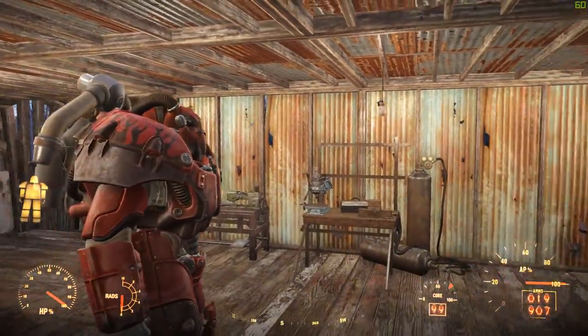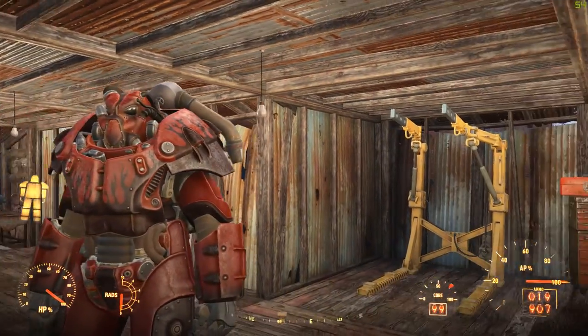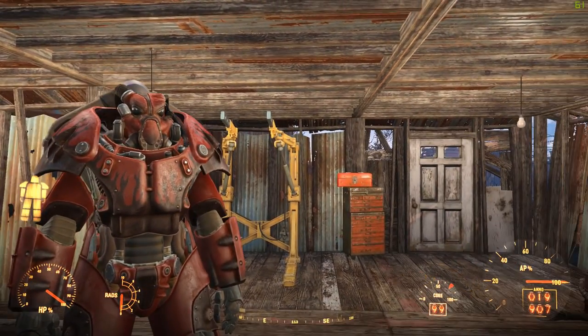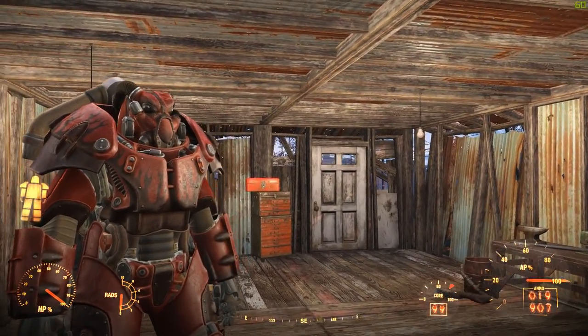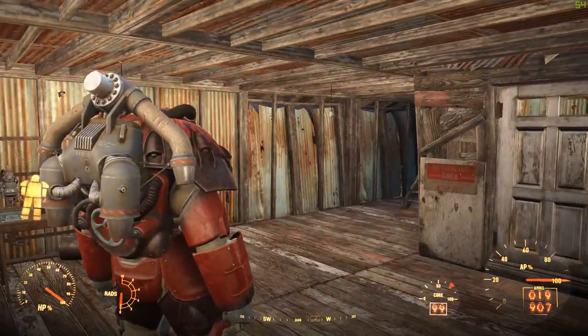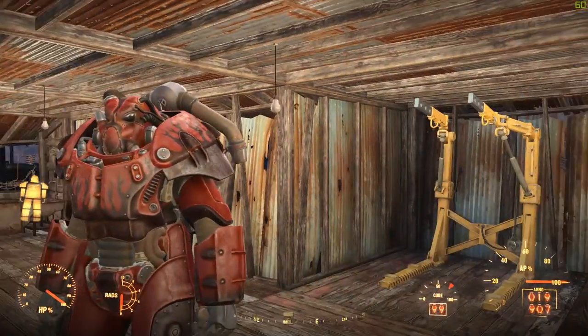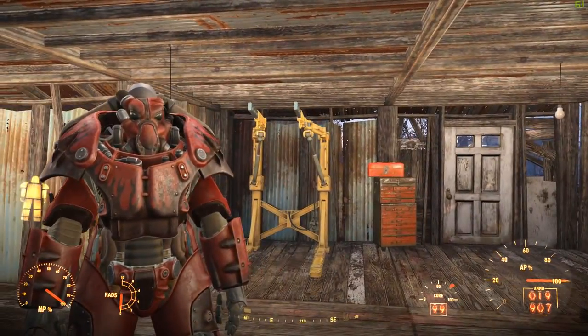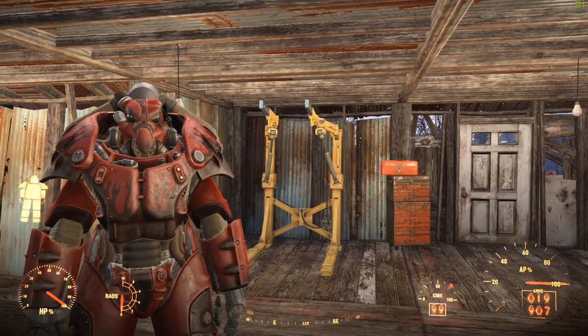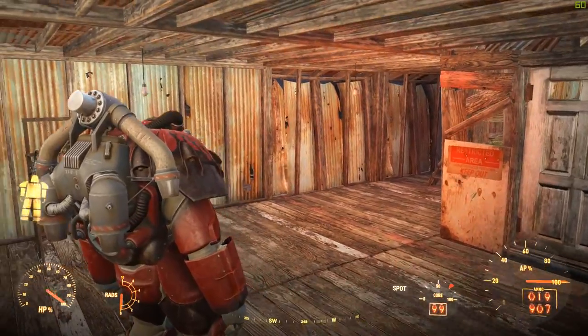Welcome back to Fallout 76. Today I'm showing you guys the best power armor that you can possibly have in Fallout 76, and this is it right here. As you can see it does have a jetpack, and not only that, look at his eyes — that's right, they even turn red.